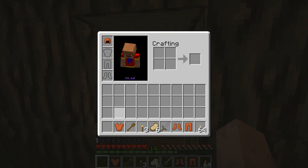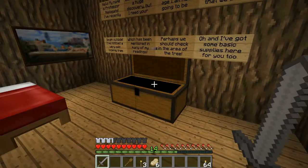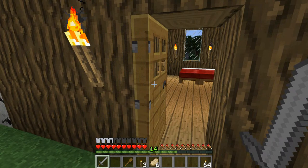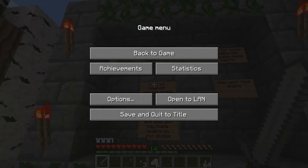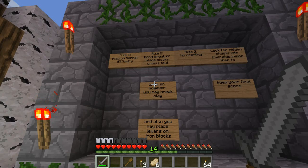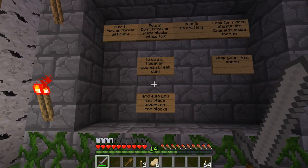Let's put our armour on. Let's go. Rules. Rule one: play on normal difficulty. Rule number two: do not break or place blocks unless told. Rule three: no crafting. Look for hidden chests with emeralds inside them to keep your final score. We can break clay, and you may also place levers and iron blocks.